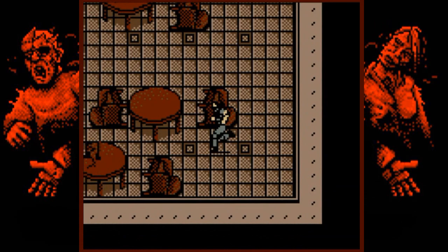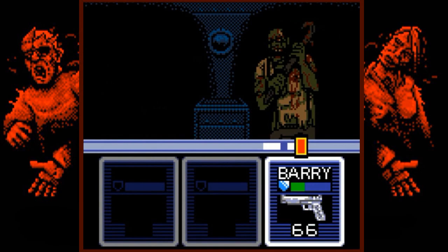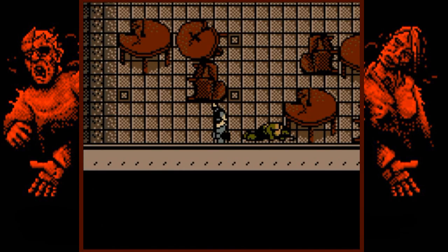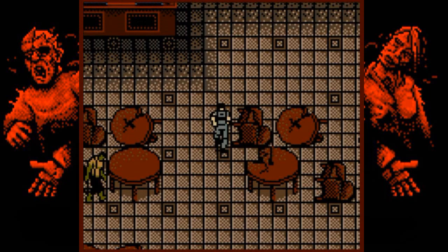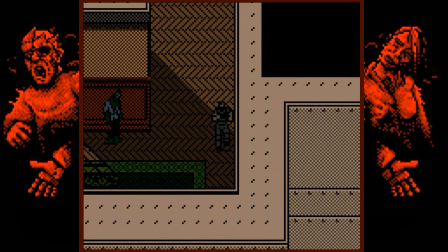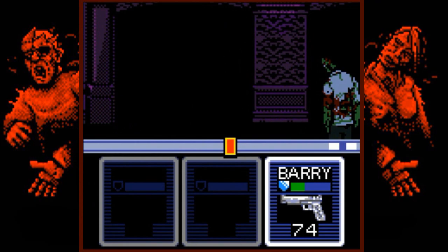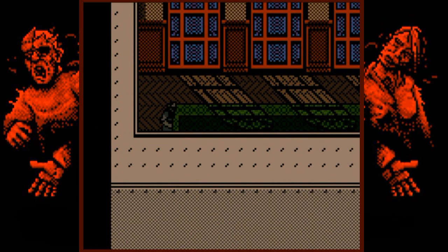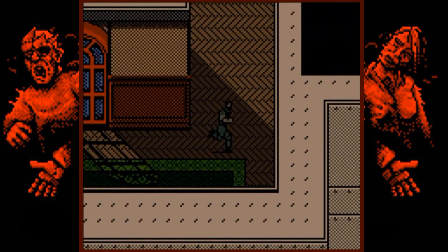The zombie has something — 12 more shots, but of course you can move. This is sort of an elevator hallway, but we can sneak around to the sides here and find more stuff. Nothing over here though.